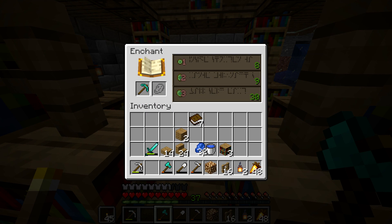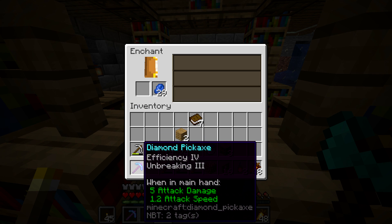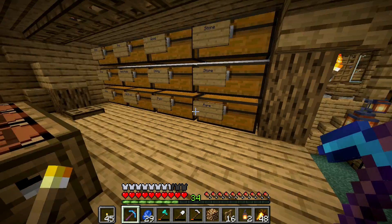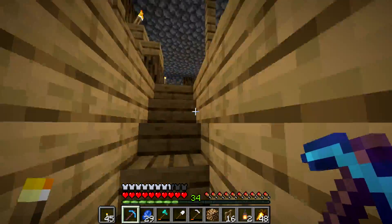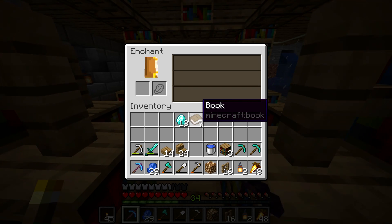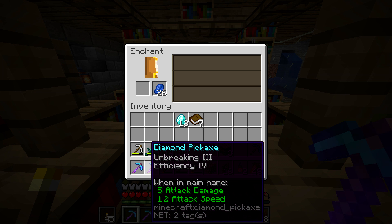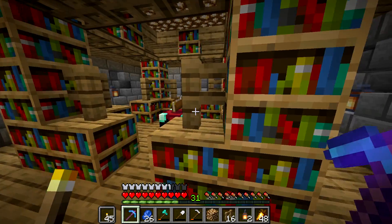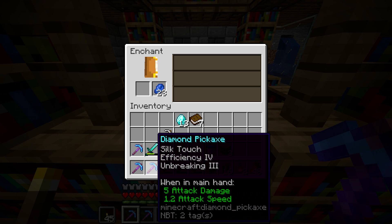Let's do our first enchantment - we're going to see what we get, just going straight for it. Efficiency 4, Unbreaking 3 - I'm not mad about it, but I was really hoping for Fortune. So we're going to enchant another diamond pickaxe. How much did that take of my levels? We may be able to do two more. This is always the most nerve-wracking part. We're going to throw it in. That's the exact same thing just flipped - Efficiency 4, Unbreaking 3, and Silk Touch. It's just the same thing but with Silk Touch. Oh well, that's okay.